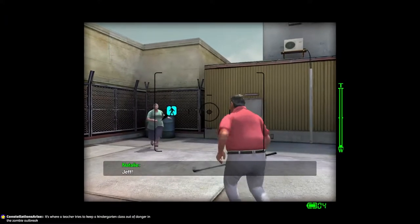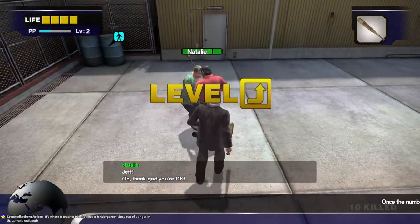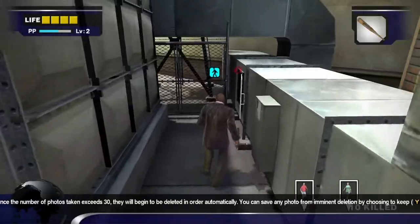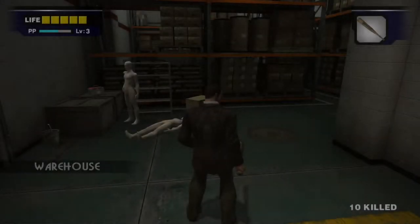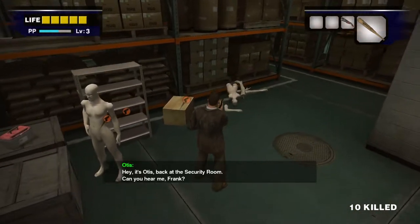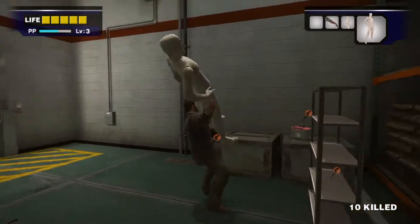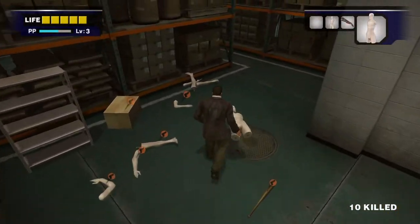Rescue Jeff and Natalie as normal and take a photo of them when they rejoin. Take both of them to the security room and you should be on your way to level three. After dropping them off, go into the warehouse where there will be two mannequins you can destroy. Mannequin torsos are extremely strong — they will one-hit zombies, so that'll be our starting weapon for the time being.